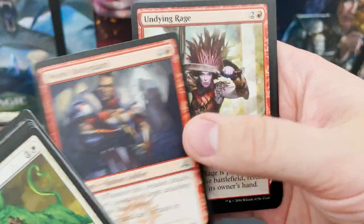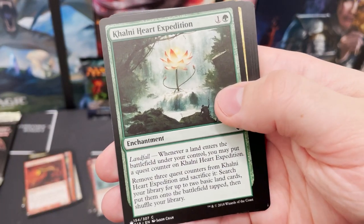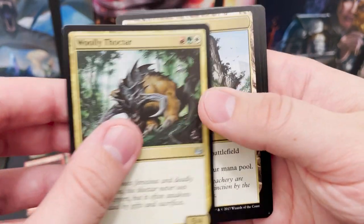Mall Drifter — nice. I know there are a handful of commons and uncommons worth a fair bit of money. County Hat Exhibition — not one of them, but a standard cool green card. Woolly Thoctar.